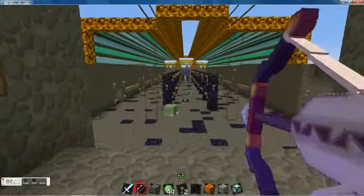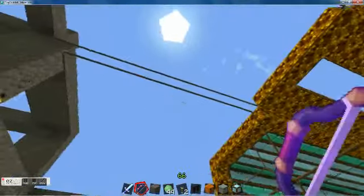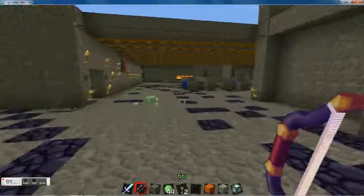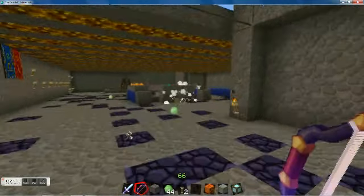Next we are going to the main entrance, with the glass ceiling which opens up the area and doesn't take away from the overall texture. Now we are going into the feasting hall.